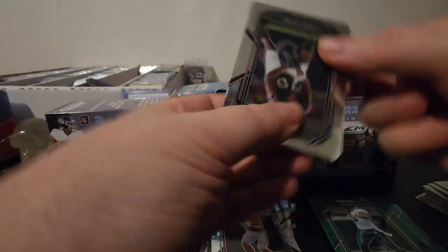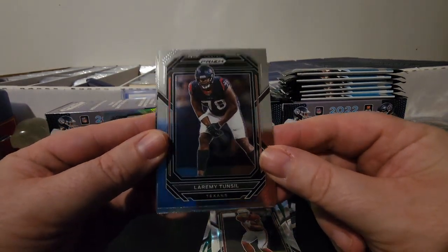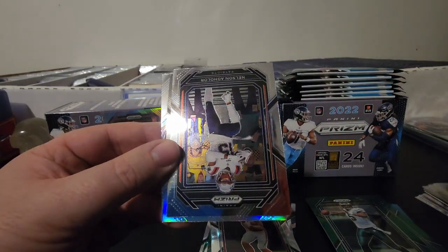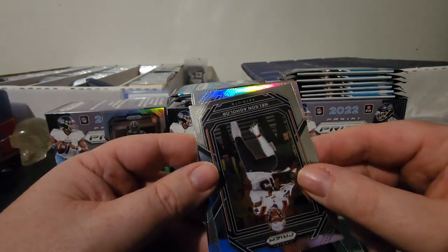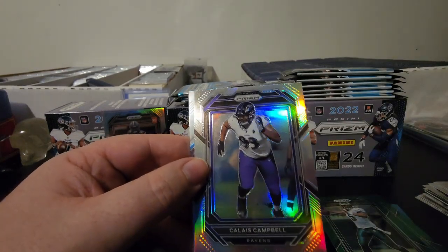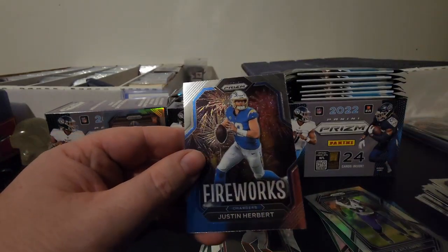Next pack is going to be Laremy Tunsil of the Texans. We also have a silver back there, we got Nelson Agholor, and then the silver is for the Ravens. It is not a rookie — Calais Campbell silver. And then Fireworks Justin Herbert.